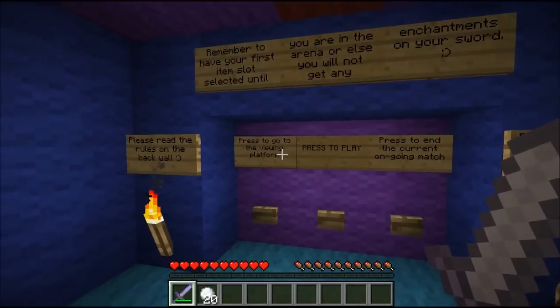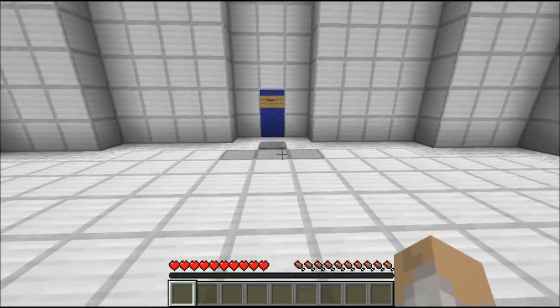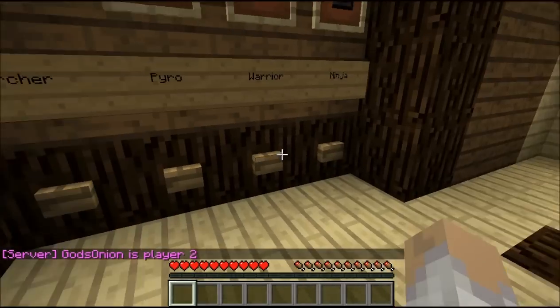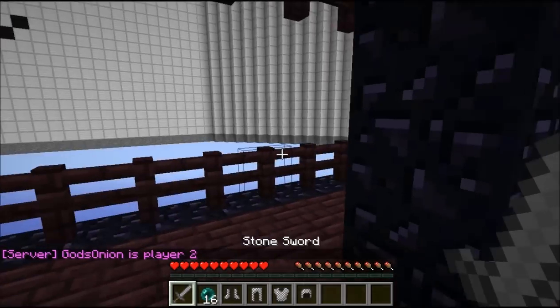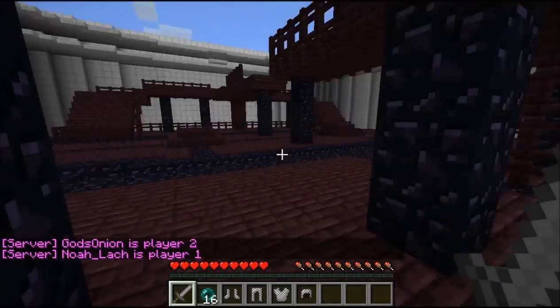Then there is just press to play again. It clears your inventory. You see it reset the lights. So yeah, that's the arena.